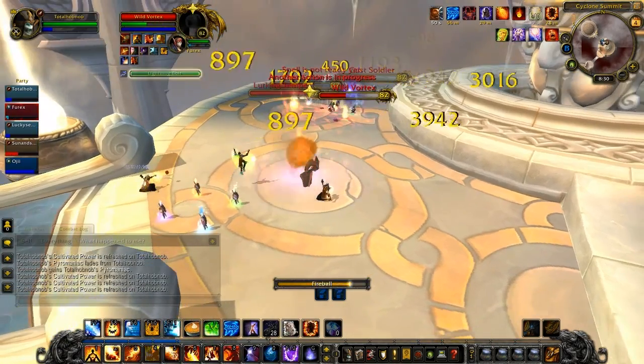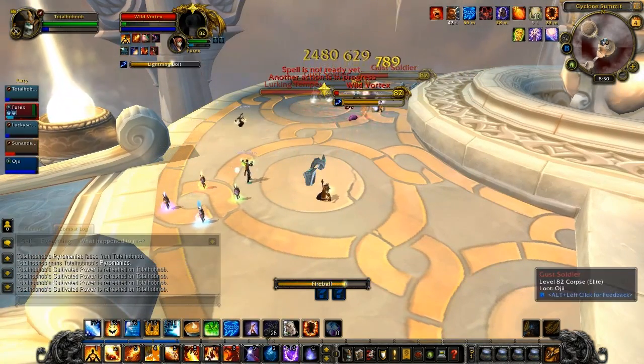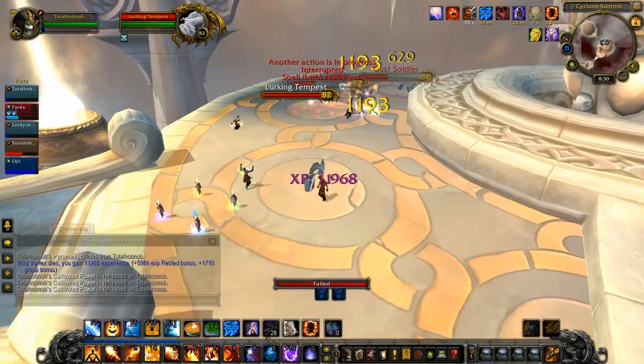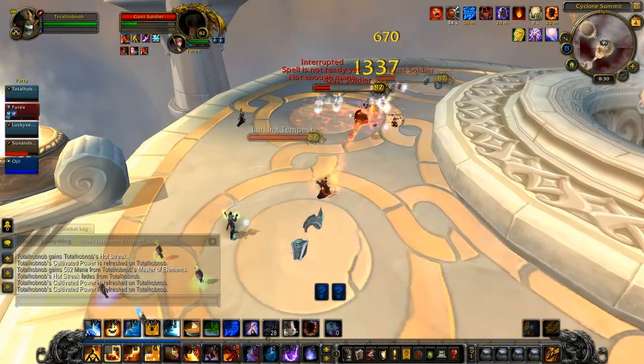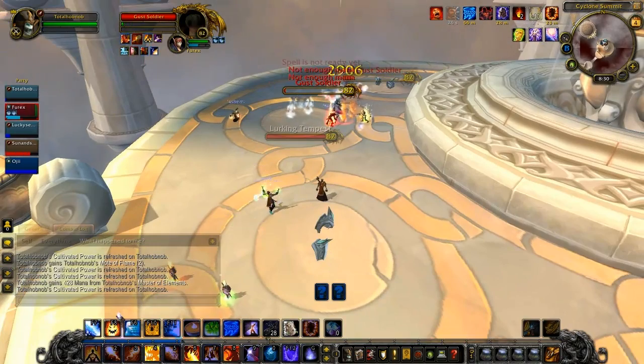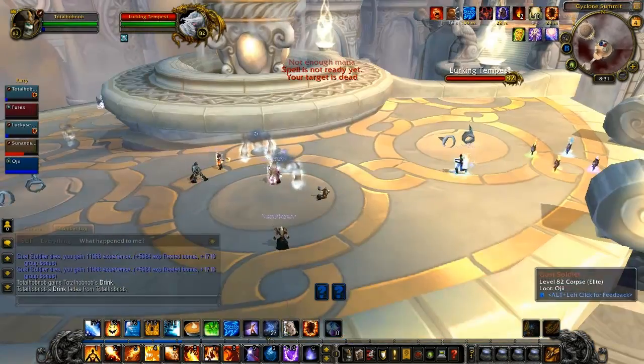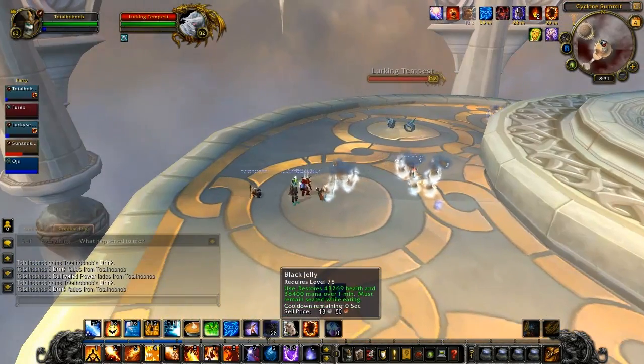Are add-ons in the beta now? Yes they are, but I'm not actually using them. That aura you saw around my character is the Blizzard version of Power Auras, and it's quite nice. I've never actually used Power Auras before — I used a couple of different things like Mage Alert — but Power Auras is very nice, makes it very obvious when you can use your Hot Streak, and as far as I'm aware every spell has a unique Power Aura now.